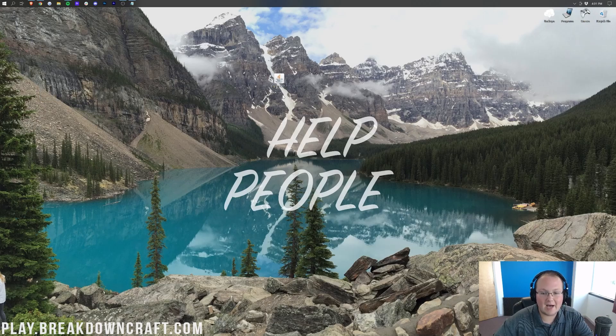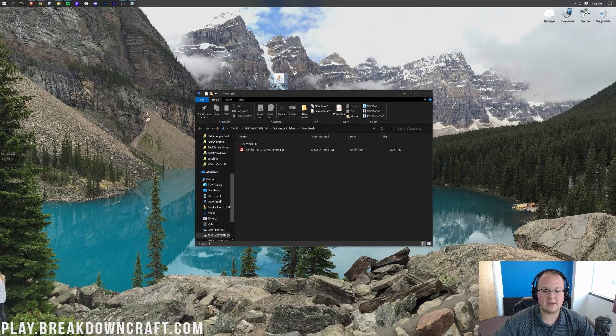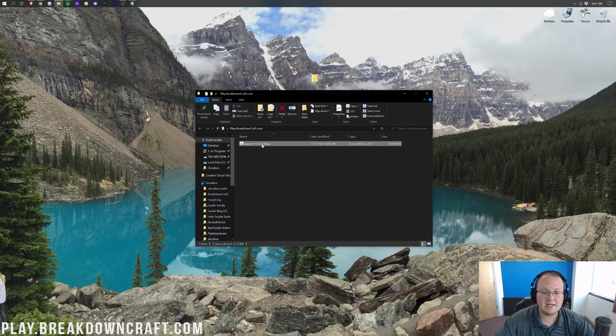Now minimize your browser. You'll have a file called something like 1.17.1-100 — that's the 1.17.1 version of Paper, and the 100th update. A higher number means more bugs have been fixed. If it's not on your desktop, find it in your Downloads folder by clicking the Windows icon and typing Downloads. Drag the Paper file to your desktop. Then right-click on your desktop, create a new folder, and name it whatever you want — I'm naming mine play.breakdowncraft.com. Drag and drop the Paper file into that folder and open it.